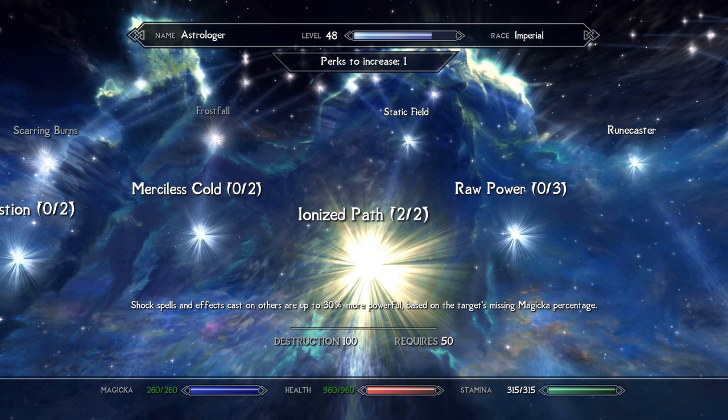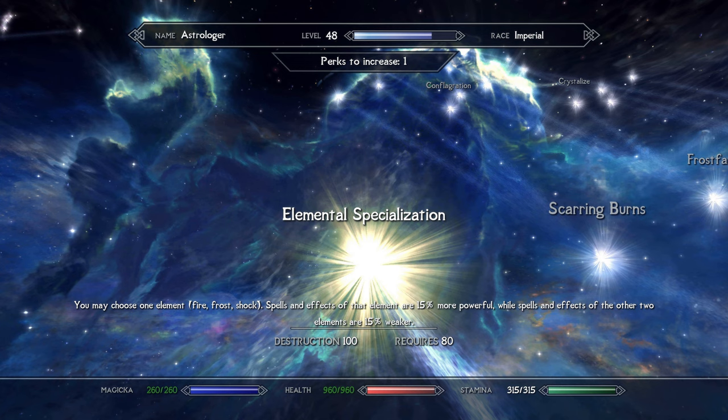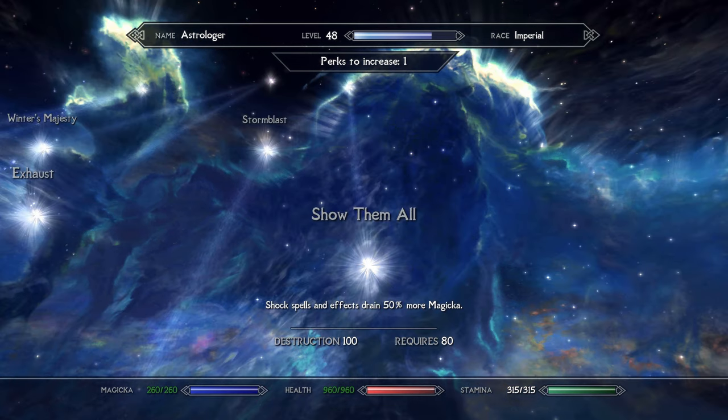I decided to focus on shock for this build as few enemies resist it and it acts as a general magic element in this game, so it tends to pack the most punch and most closely resembles the sorceries in Elden Ring. Following that logic, I took Elemental Specialization — again choosing shock — as an extra 15% damage with our staves is a nice and much needed boost. Finally, I grabbed Show Them All. This perk is the last one in the sub-tree that affects staves, but I don't actually recommend taking it. The perk investment needed to get here just doesn't seem worth it for faster magicka drain — eventually this earns you faster damage scaling, but it's not worth the extra perk investment, in my opinion. But if you have extra perks burning a hole in your pocket, go ahead and grab it.